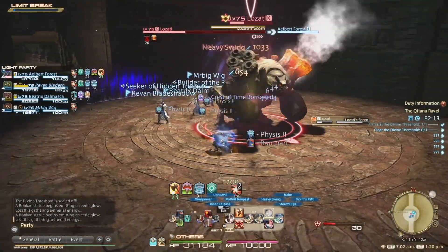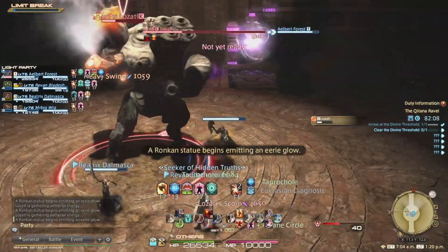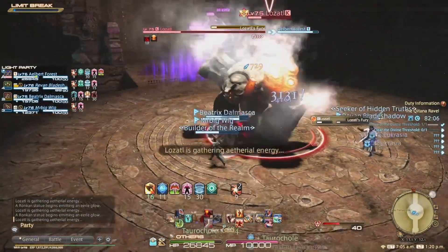Late in the fight, you will contend with the Scorn and the Fury at the same time, so you'll have to pay attention to the glowing statue and the shoulder at the same time. There is always a safe area remaining though.